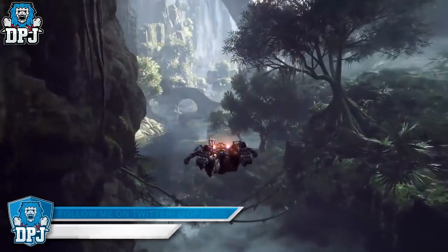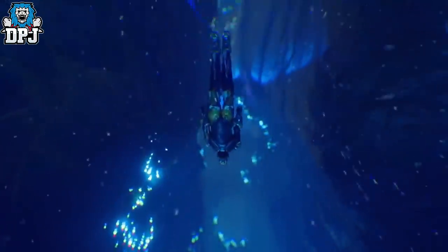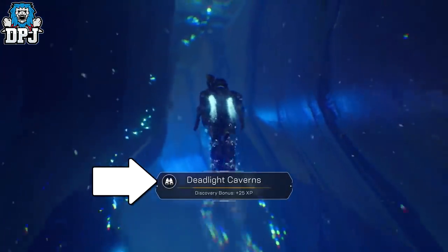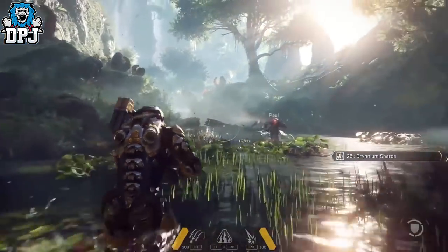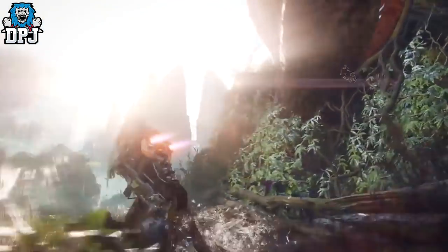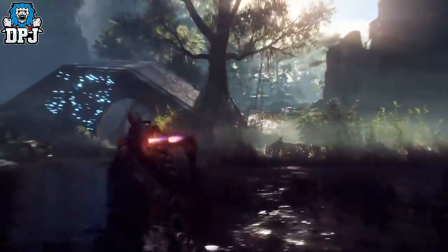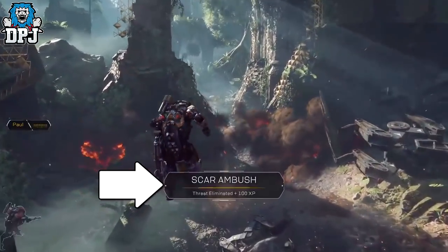We then see a binocular icon, which is pretty obvious — it's for when you discover a new location within the world. No doubt when landmarks are found they stay pinpointed on your world map; it's speculation, but a system like that will no doubt be in place. Next up we see an icon for this planet's material. What this material does we have no idea at this moment — customization of some sort, no doubt. This planetary material is found by a teammate opening a chest, which is interesting — these chests and this planetary material can be found and obtained all over the planet.